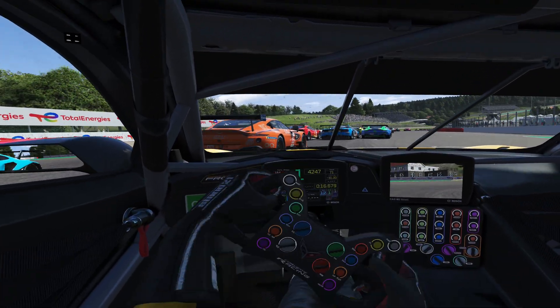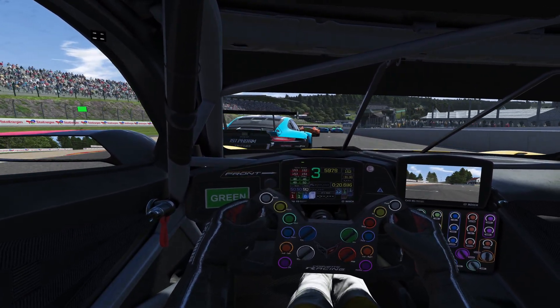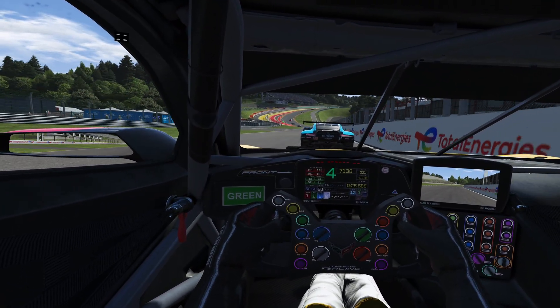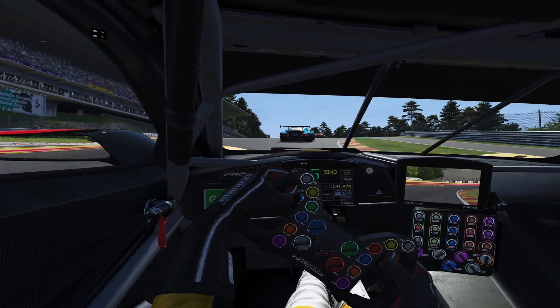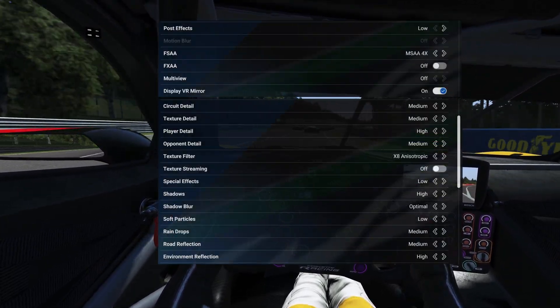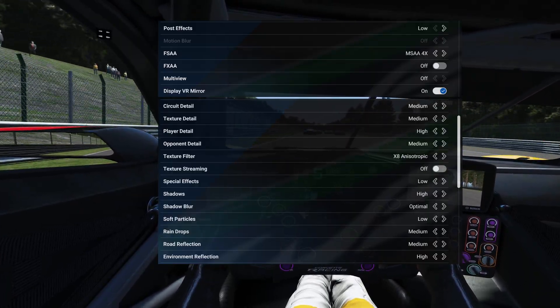The benchmark scenario we're focused on today is SPA with 20 GTE cars on a sunny day. I'm benchmarking the first lap as usual because it's the most challenging — it's when the cars are most clumped up together. The benchmark also includes the fast rolling start, which is about a minute of just approaching the start-finish line.